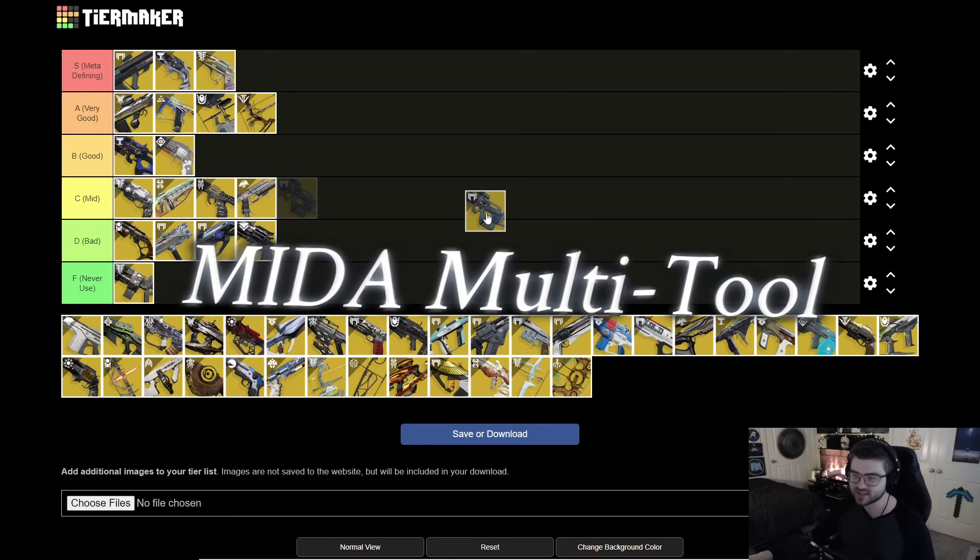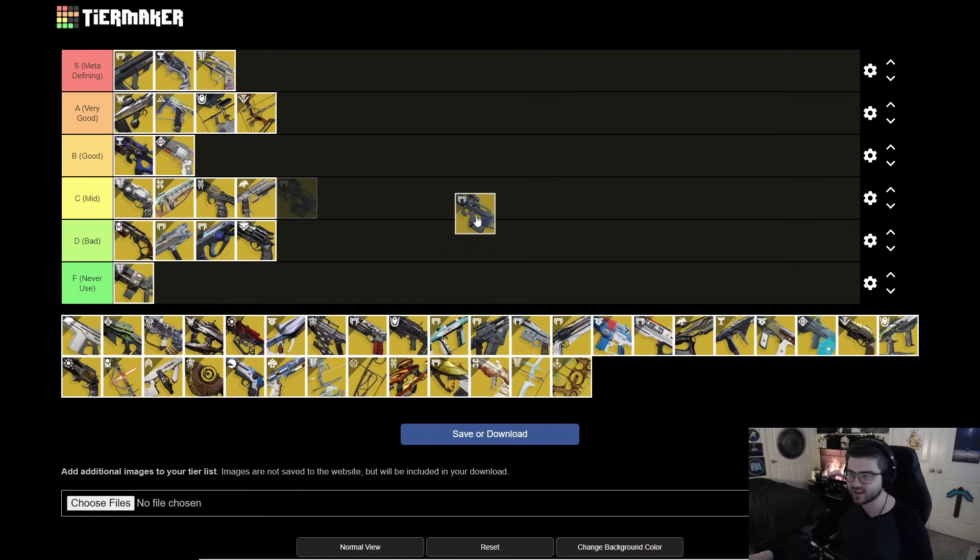Next is MIDA Multi-Tool. It's a pretty basic scout rifle with bad ad clear and nothing particularly special — pretty much any legendary scout rifle will do better. The one thing it gives is a mobility boost, so if you want to run faster you can. This plus Eager Edge and you'll be zooming around the map. It's D tier — definitely a bad weapon overall.